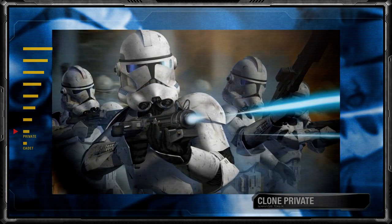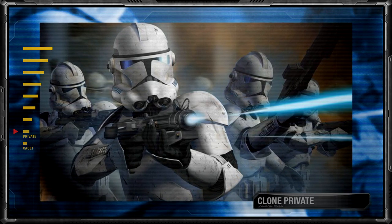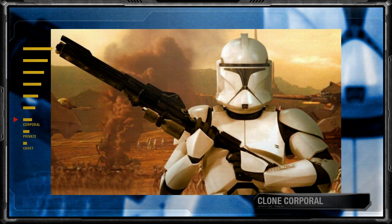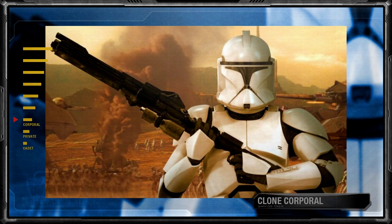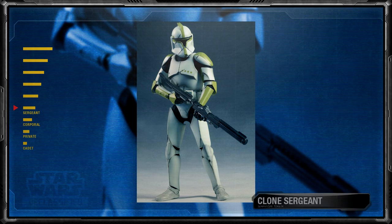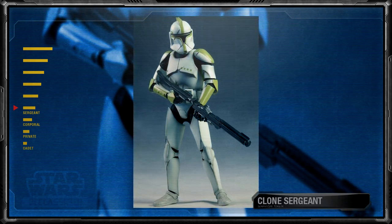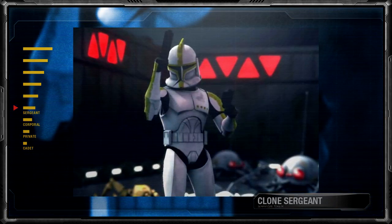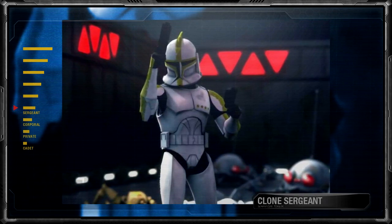Clone privates who showed valor and military intelligence in battle were sometimes promoted to the rank of clone corporal. Clone corporals were often considered to be the second-in-command of a squad and had more influence than a simple private. Those who proved themselves would then be promoted to clone sergeant, who commanded squads of nine troopers. As one of the non-commissioned officer ranks in the Grand Army, clone sergeants usually found themselves in the thick of battle alongside their troops.